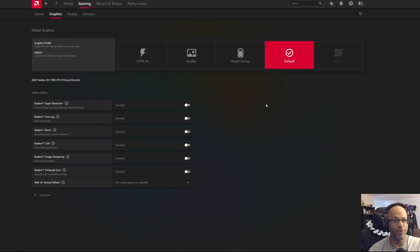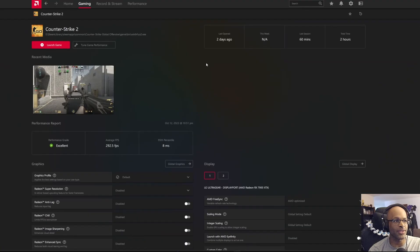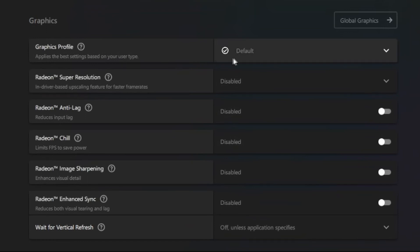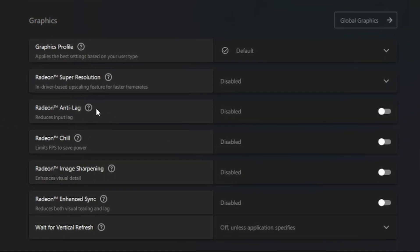Now, say you wanted it to be game-dependent — where you still want to have these anti-lag and boost features enabled in other games, but specifically want to shut it off in Counter-Strike 2. If you go over to the Games tab and select Counter-Strike 2 from the list of installed games, it brings you to the options specifically for CS2. Similar to what we saw in the other tab, you can scroll down and see all the options you can enable or disable. You can simply take the gaming profile and set that to default, which turns off every one of those graphic options, or you could just specifically turn off Radeon anti-lag. I would recommend just setting it to default until further notice.